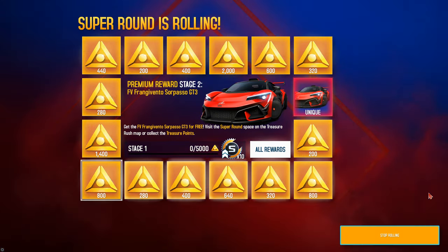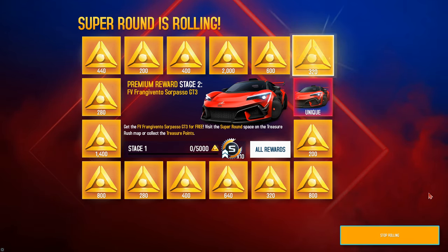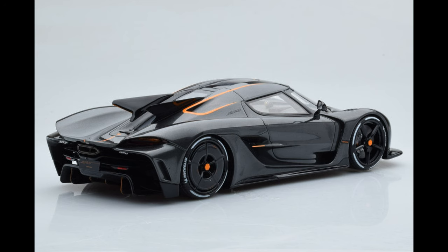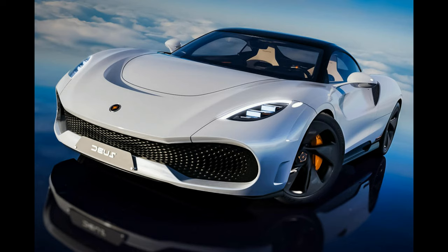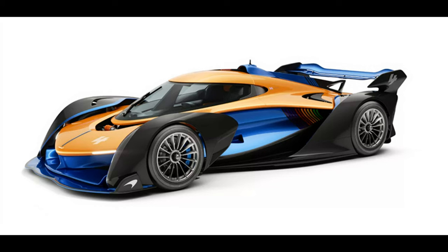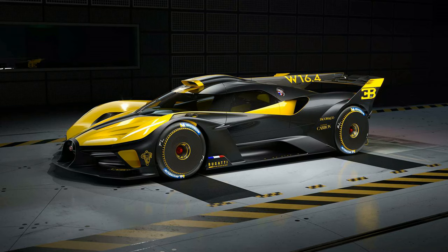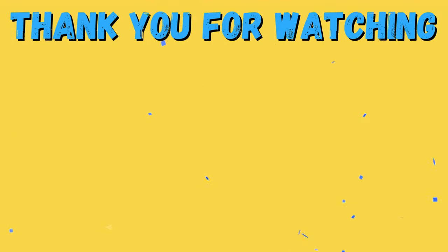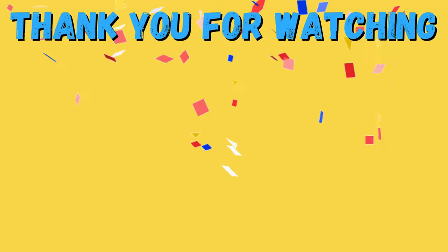The last way to get free cards is the Treasure Rush. Here you can get top-performing cards like the Aston Martin Vulcan, Solus Bolide, Ceranto, and many others. I know it's very hard to get a car here, but with enough luck you can get one of the top-performing cards from this game.